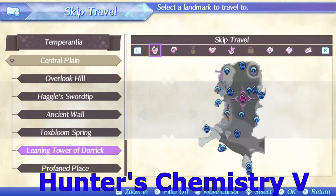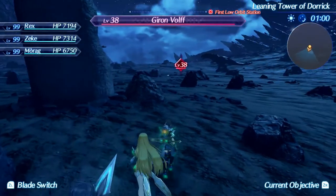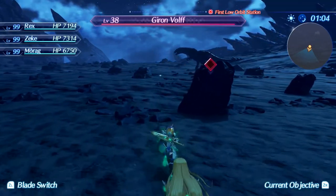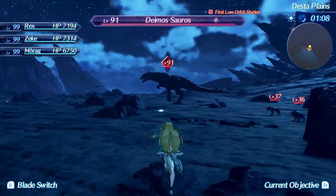Finally, the last auxiliary core for this build is Hunter's Chemistry 5, which drops from Deimosaurus in Temperantia. Fast travel to any point in the central plane, favoring the Leaning Tower of Doric, and you should find these dinosaurs roaming around the area.